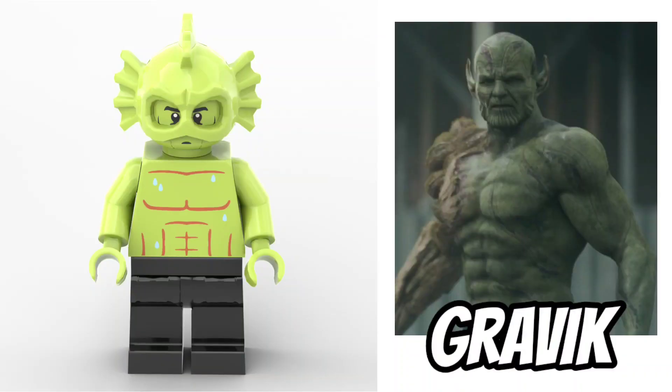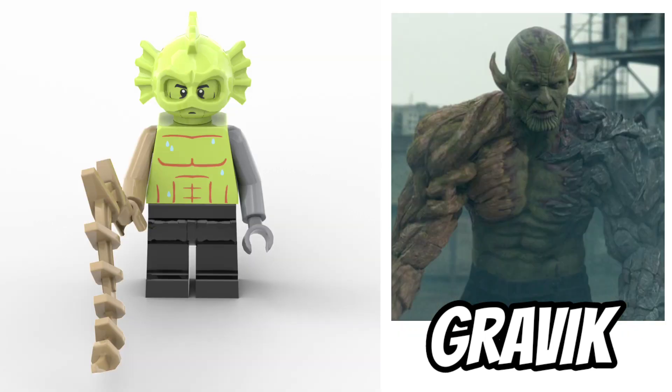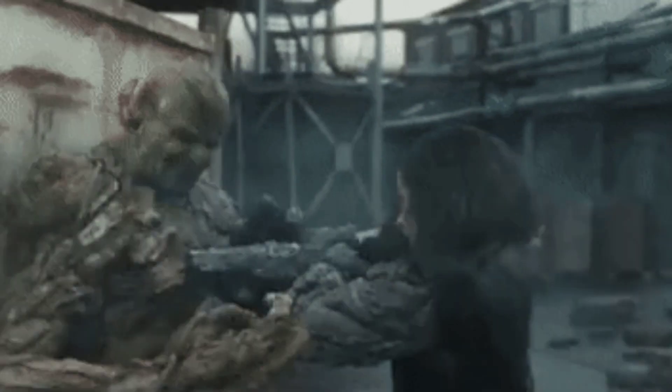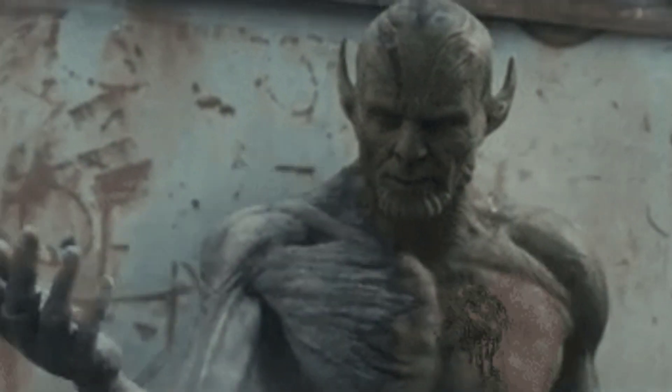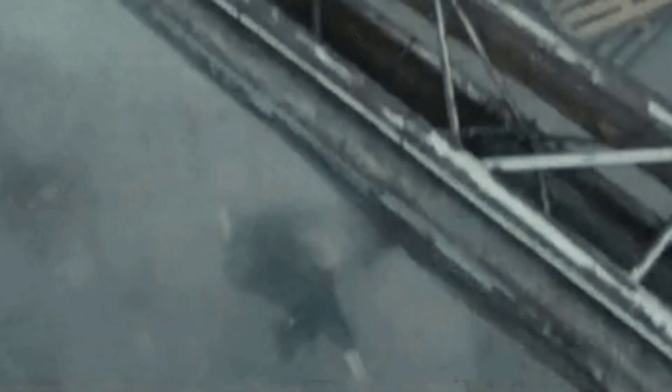I've included some trans-orange energy elements with the set as well, since the final fight scene involved a lot of the Captain Marvel powers. I had to include Gravik in the final fight scene. Gravik mostly used Hulk, Cull Obsidian, and Groot powers — all were heavy hitters — so I gave him one Cull Obsidian or Abomination arm, and one Groot arm with a vine accessory in dark tan. He was shirtless in the scene, so the torso works well with a recolor to match the Skrull skin tone. I think it's a fun idea to have extra figure parts to use different powers, even though LEGO would never advise people to take minifigures apart.